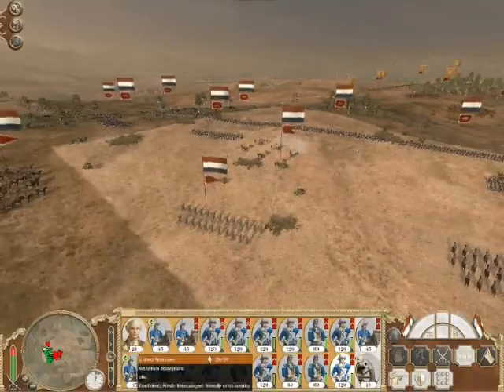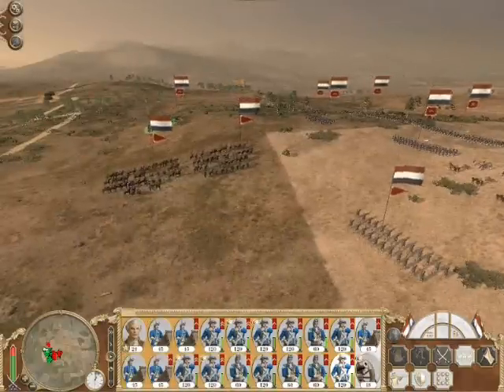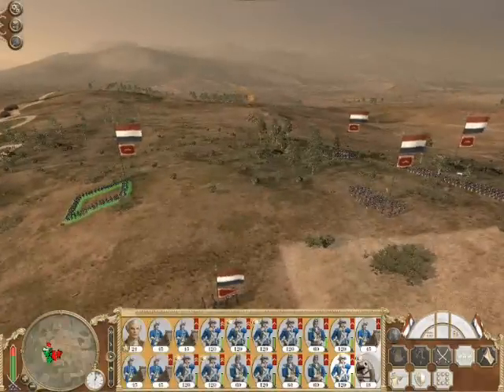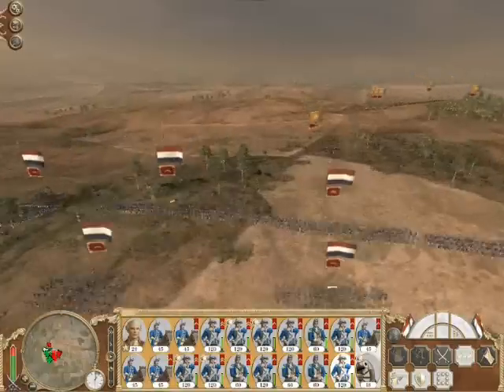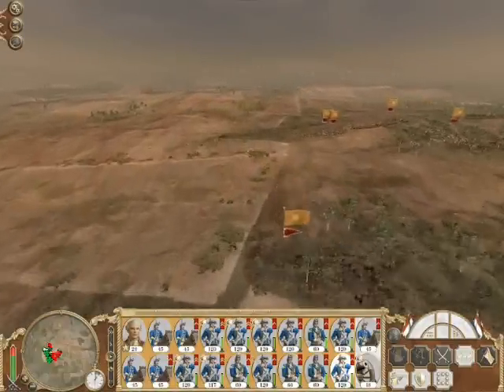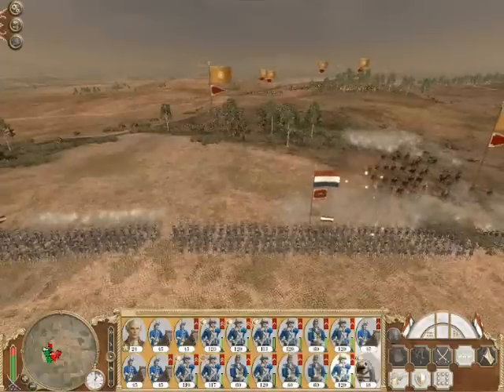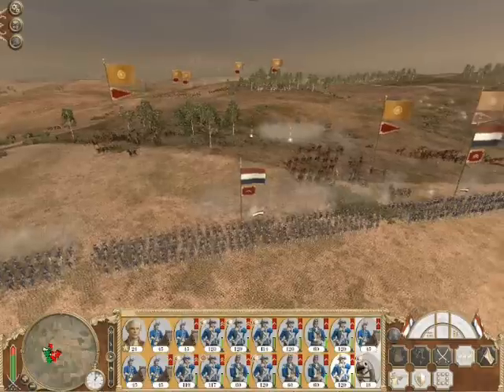This is video 122, Empire Total War, United Provinces. We're fighting the battles on hard, and we're in the middle — well, really just at the start. We've lined our troops up, we've skipped the deployment phase. The troops are very much in the position I put them in when I first started, except over to the left we've formed some in square formation.